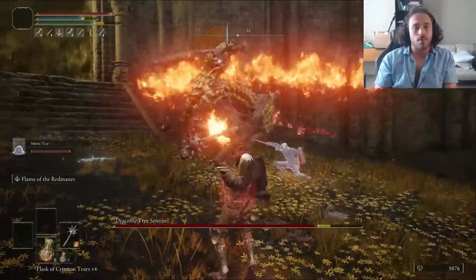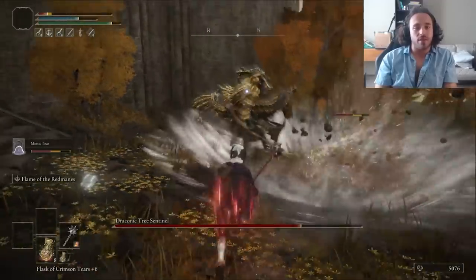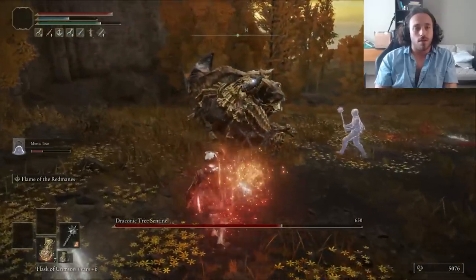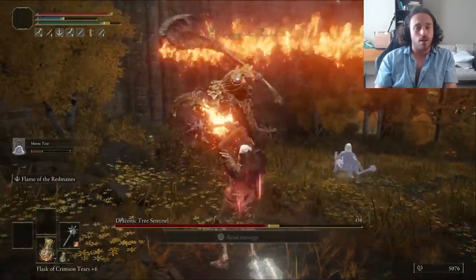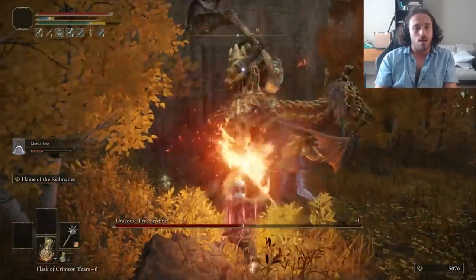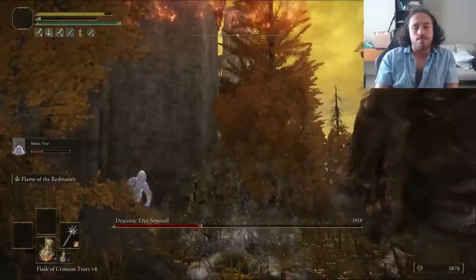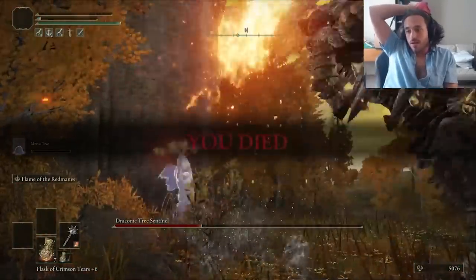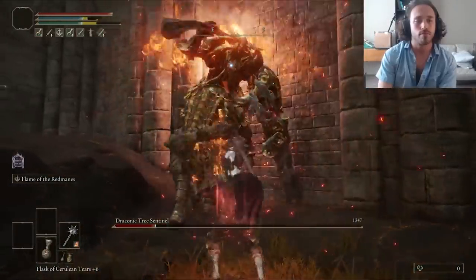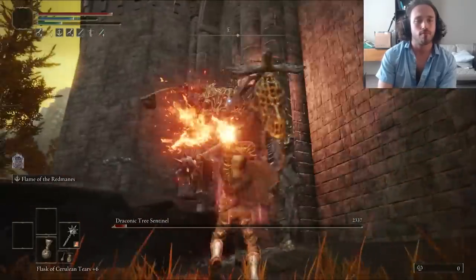The Draconic Tree Sentinel is a great showcase for why I should not have leveled the Mimic Tier. If you don't have 40 vigor, do not use the Mimic Tier — because the Mimic Tier will also not have 40 vigor and it will die. I should have grabbed any of the puppets, but I already had the Mimic Ashes, so instead of fighting some level-1 boss, I just powered through. I lost to the Tree Sentinel three times before finding the Rhythm: two Redmanes for a stance break, then a bonk on the nose, repeating until the Draconic Tree Sentinel is dead.